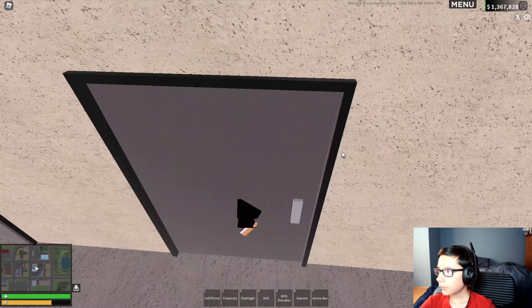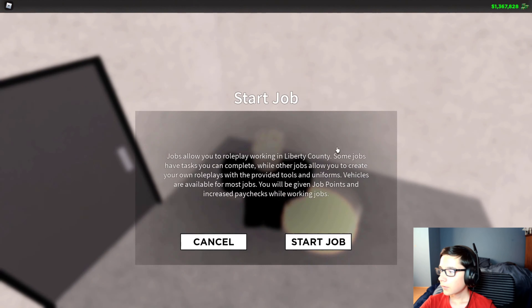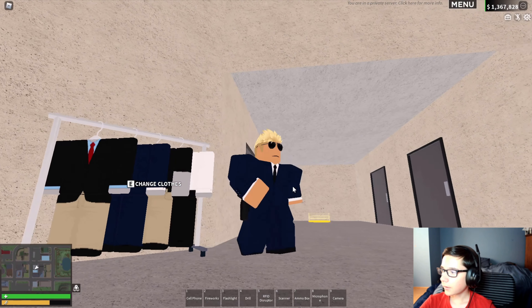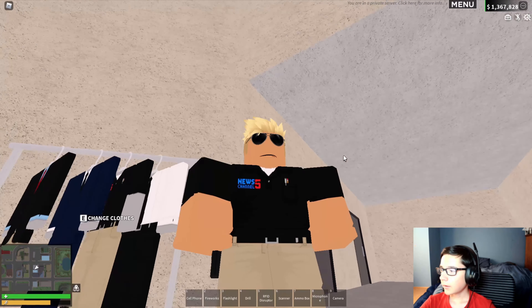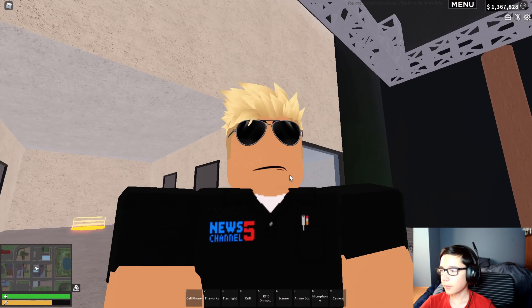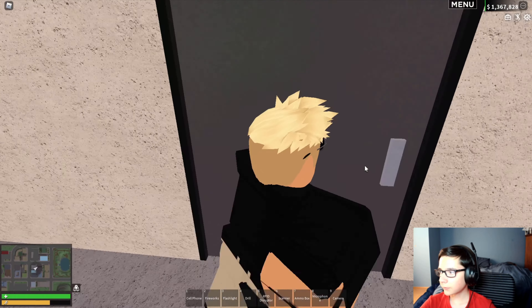Then we have an office and another office. And if you start the job, we automatically get this suit, but you can change it. You can have a blue one, no jacket, and a polo with Channel 5 News on it. That's probably for weather people that are on the go or in the van driving, who can't wear nice clothing.